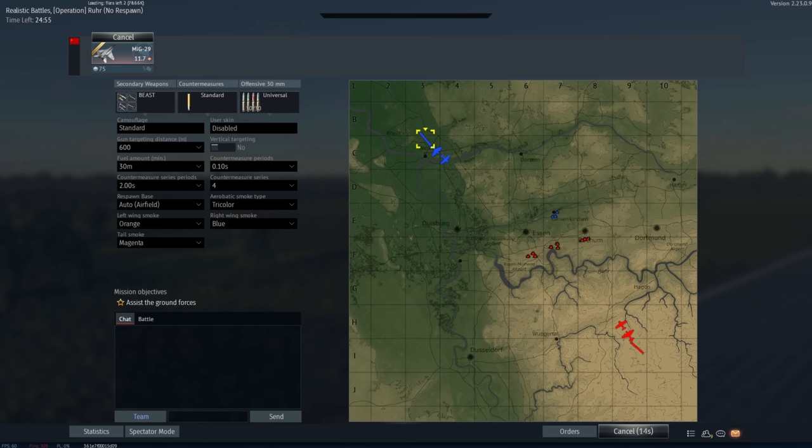The MiG-29 is probably the most hyped plane in this patch and is unfortunately the biggest disappointment as a result. On the dev server, the MiG-29 had R-73s which were analogous to the AIM-9L — except they weren't really. They were better.